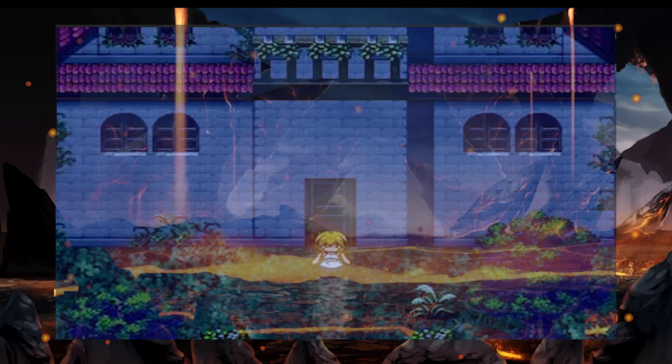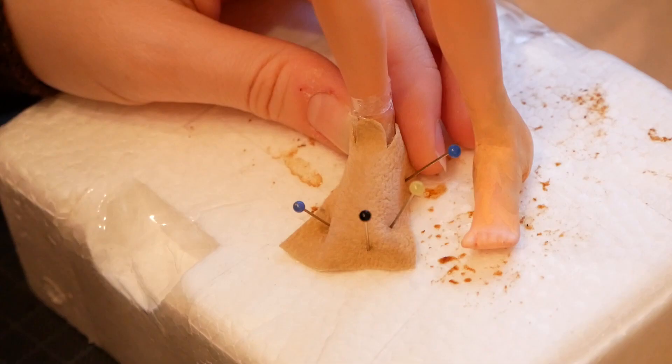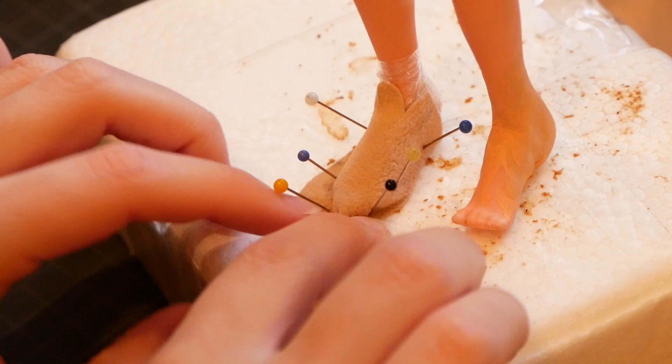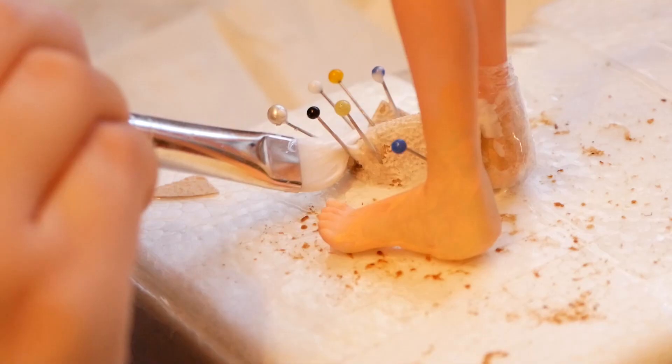I decided to make the manga version. I took these patches — actually used to hide rips in jeans — because they had a rough leather-like texture. I wanted them to look like worn shoes of a peasant. So I cut out a square that covers the front of the foot as well as the tip of the toes, then wrapped them in plastic. I pinned the square to the foot onto a styrofoam piece, as close to the foot as possible. Then I cut in the tongue of the shoe. To maintain the form, I covered the patch with Mod Podge and let it dry overnight.